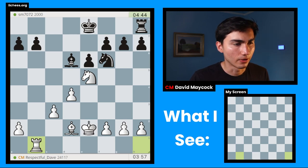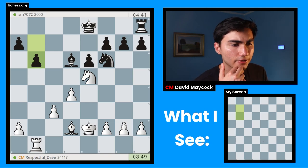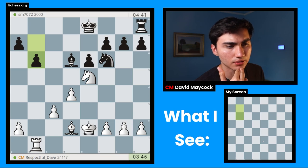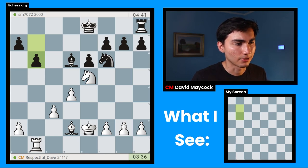I'm going to play Rb1, attacking a weak pawn on b7. Probably black is going to play something like b6, and this is more or less what I was aiming for — a little bit of an edge in an endgame like this that is not super difficult to visualize. Hopefully you at home are maybe pausing the video and trying to follow along. It's not a tactical position, which means that things will get decided by long-term factors rather than tactics and craziness.